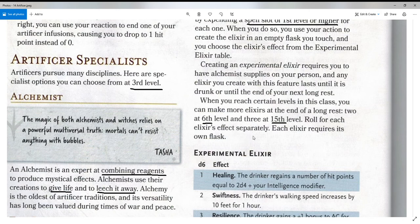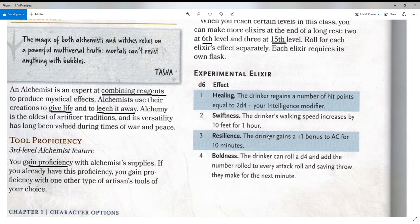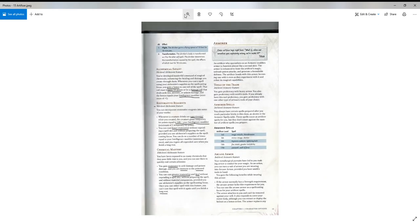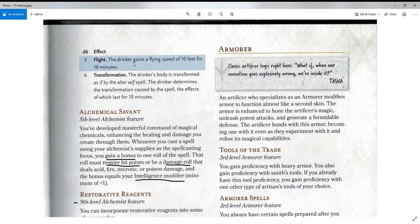Roll a d6 for each elixir's effect separately, and each elixir requires its own flask. Number 1 is Healing — the drinker regains hit points equal to 2d4 plus your Intelligence modifier. Number 2 is Swiftness — adds 10 feet to someone's walking speed for an entire hour. Number 3 is Resilience — the drinker gains a +1 bonus to Armor Class for 10 minutes. Number 4 is Boldness — possibly the best one — the drinker can roll a d4 and add the number rolled to every attack roll and saving throw for the next minute. Number 5 is Flight — the drinker gains a flying speed of 10 feet for 10 minutes. And number 6 is Transformation — just as if the person had used an Alter Self spell.